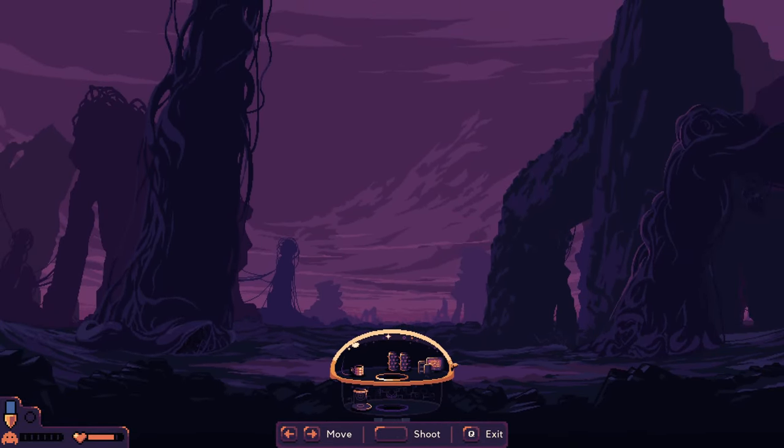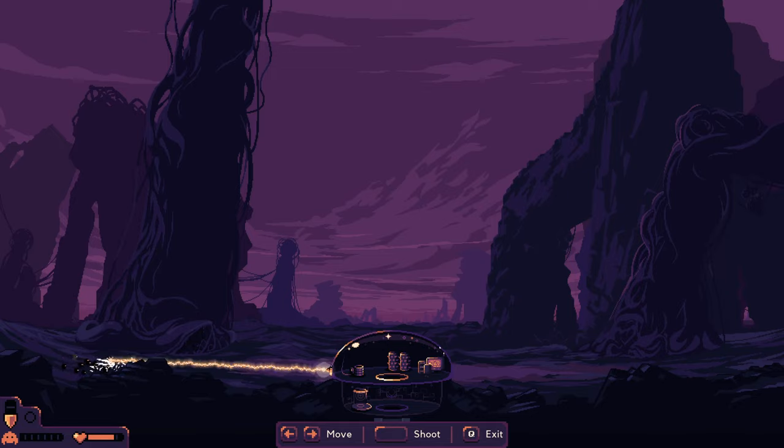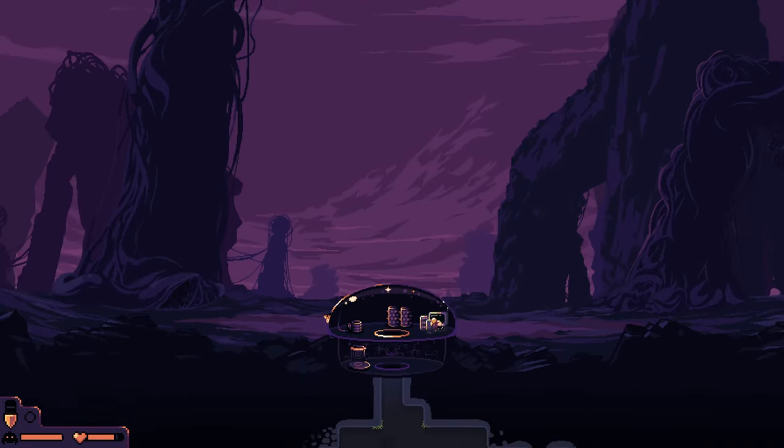Battle mode activate. Last time we got wrecked. I got something for them this time — boom! Laser beams. Frying them. They ain't nothing now, dude. That was too easy.